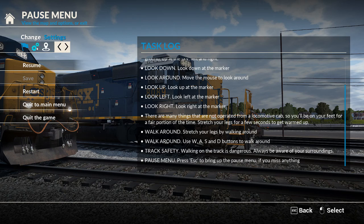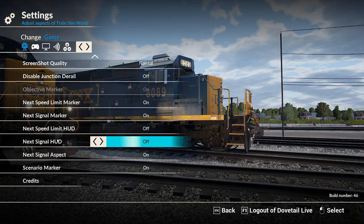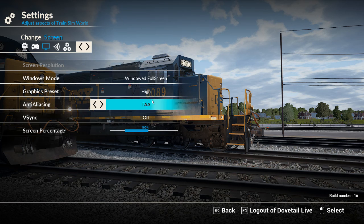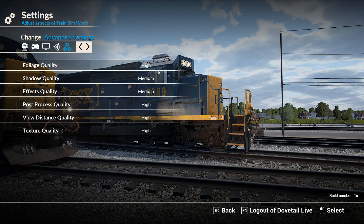Map, we'll look at it a bit. Settings up here - let's have a quick look at the settings. Pretty cool. I've got it on high graphics as well, massive screen resolution. I've got it on windowed full screen now so that's alright. I've changed a few of these - high foliage, medium shadow, medium effects, high focus process, high view distance quality, and high extra quality. If I run into issues I can always knock them down.